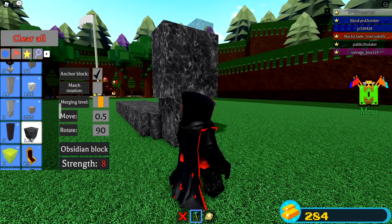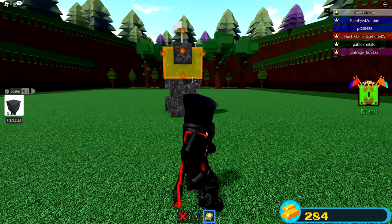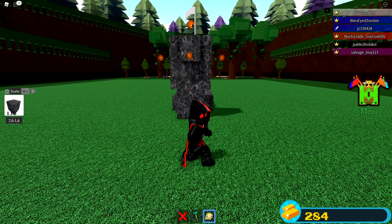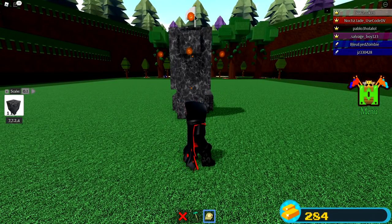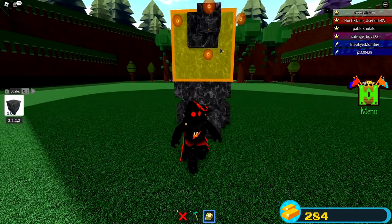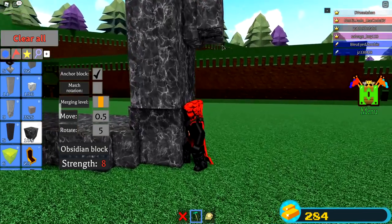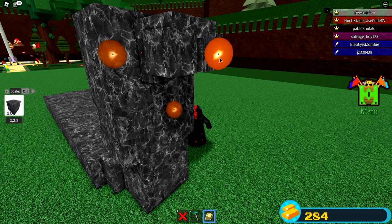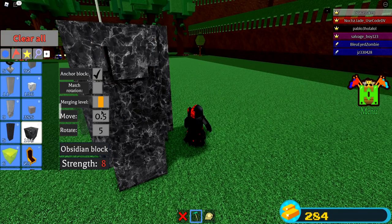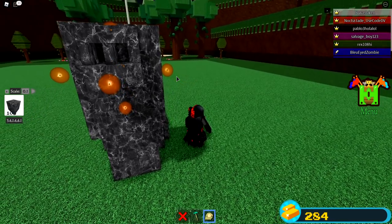Now we need one in front for his head — his head's going to be right here. We need space for his eyes too. He's got a pretty small head but this can be a giant ship, so I'll bring him up a little more. We need like three blocks: one here, one on the other side, and one in between for his mouth. Let's bring it out a little bit and make sure it goes all the way back.